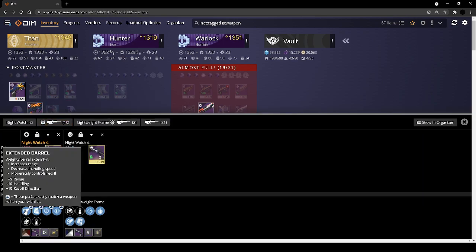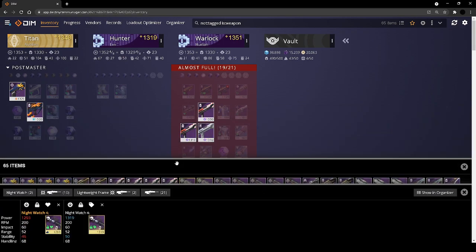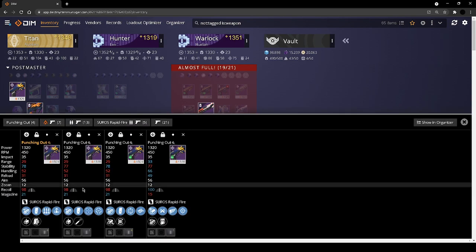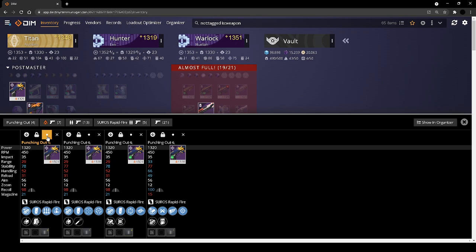Obviously this is one my wishlists are customized for — I don't use the curated ones from DIM; I import my own. I can show you guys how to do that in another video. Obviously I'm keeping this one and this one is very fun. For punching out — I'd keep this one because adrenaline junkie is going to get a buff. I'd keep this one because that combination — I don't really need this, though it would help in situations where I'm using a sidearm.